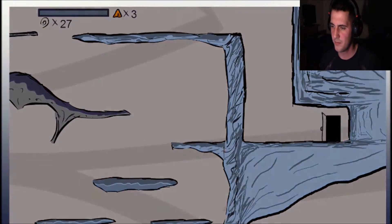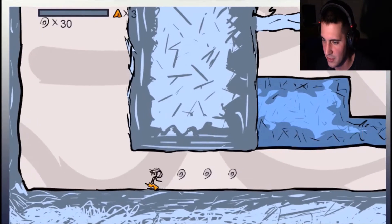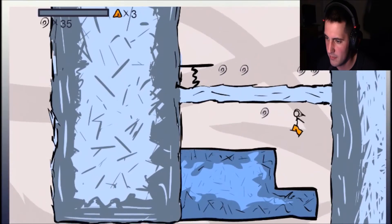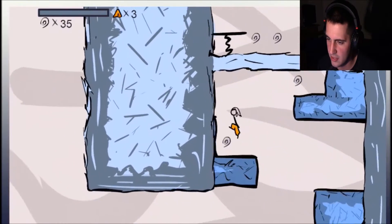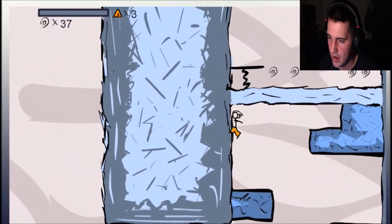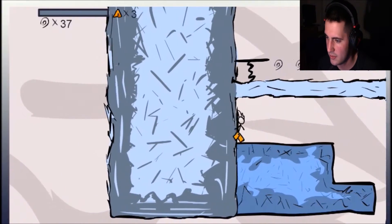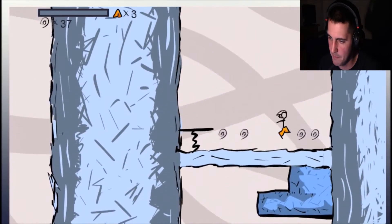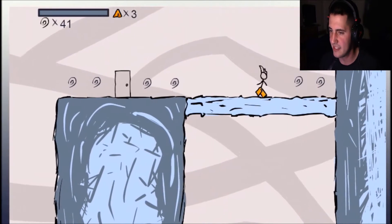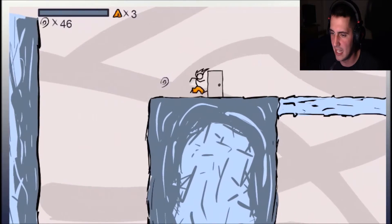Hey, look — another door! This probably leads to the next level. Whoa, look at that! Going up here — all right, I can do this. There we go! Look at those spring jumping skills and spiral collecting skills.